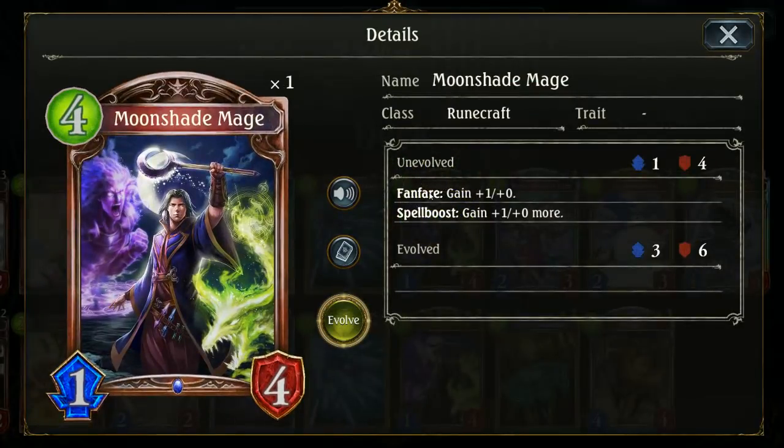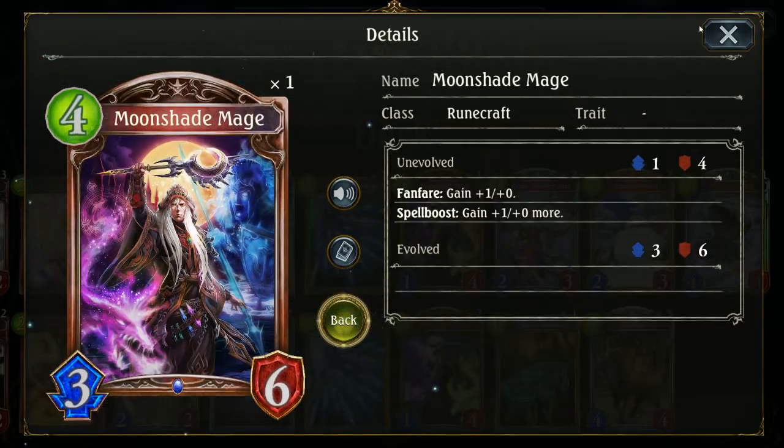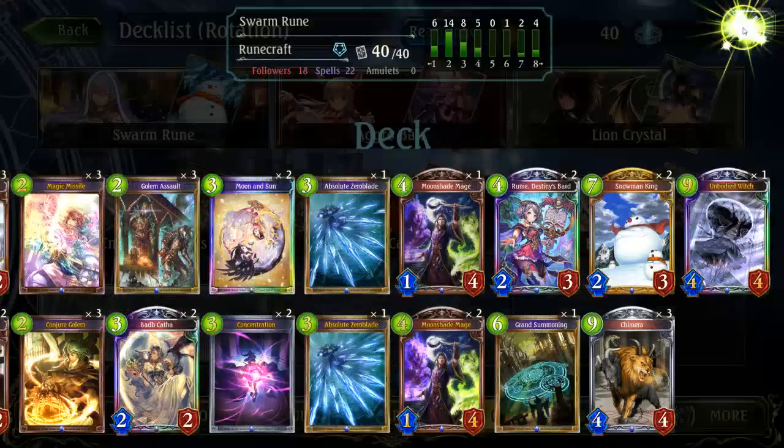Moonshade Mage I usually use as an 'answer this or die' mechanic. It's reasonably cheap at four — a 1/4 that spell boosts to add one attack. Not as good as the silver drop we had previously, although it does have a stronger base health. I like it because I can abuse it — play it out as say an 11/4, and they basically have to remove it. I'll probably end up removing this eventually but for now it can be really crazy.